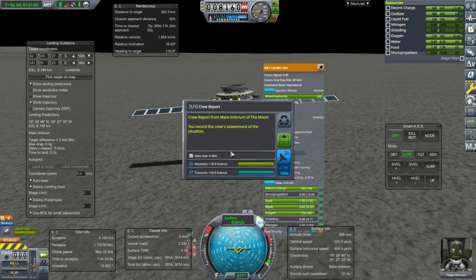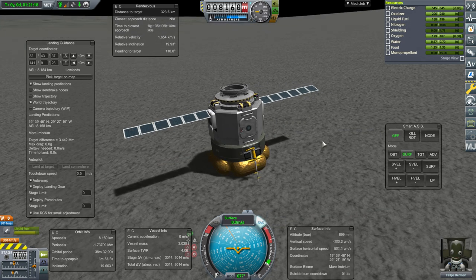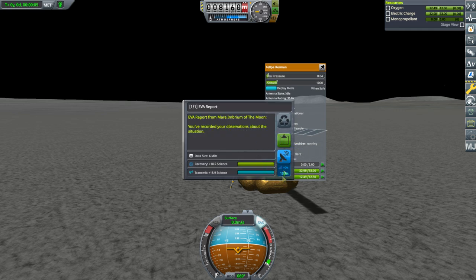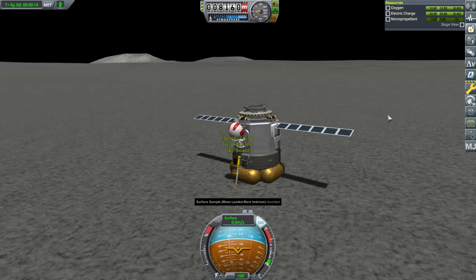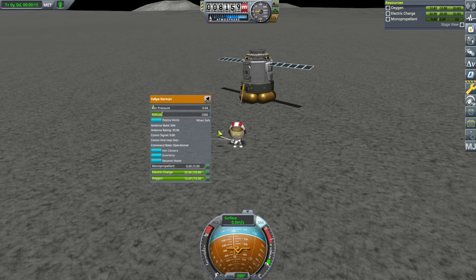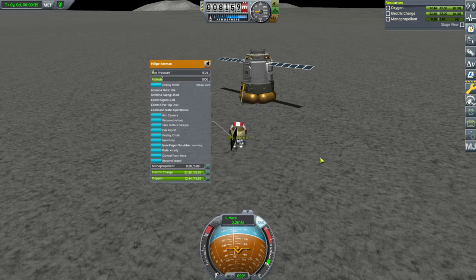Always good. Crew report. Transmit — the information that we have landed. EVA. EVA report. We can take the surface sample from here — keep. We can just pour it and stow that. Okay, planting a flag. Leap on the moon — it's gotten bigger since the last time. Yep, it has.